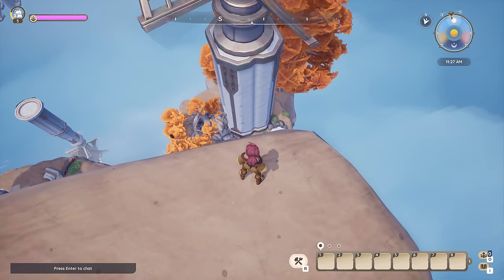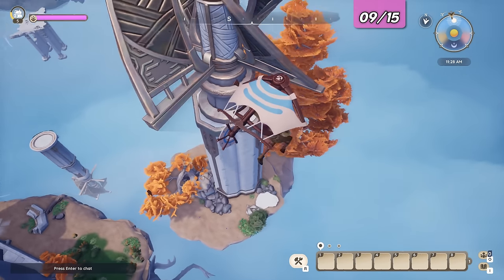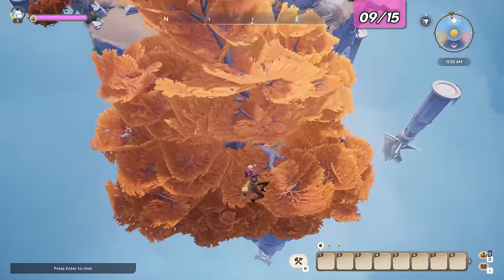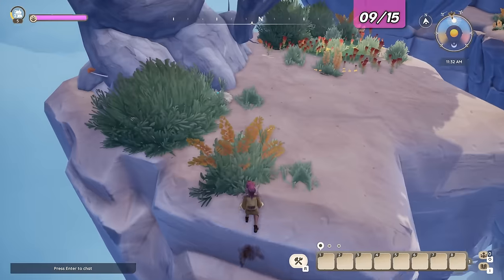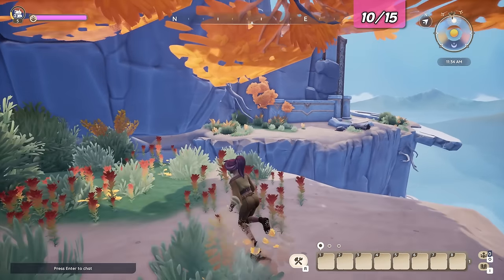Our next egg is down on the floating islands on the west side of the main northern island. It's on the one with the large tree and not the wind turbine one. With that one sorted, head back to the main part of the northern island.